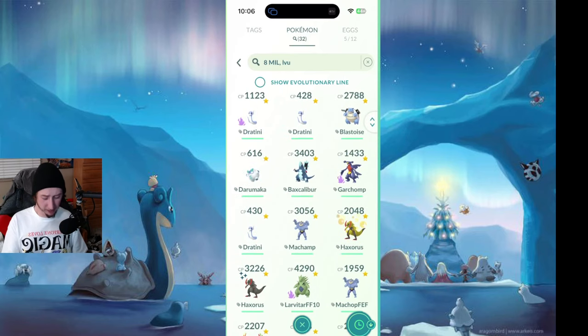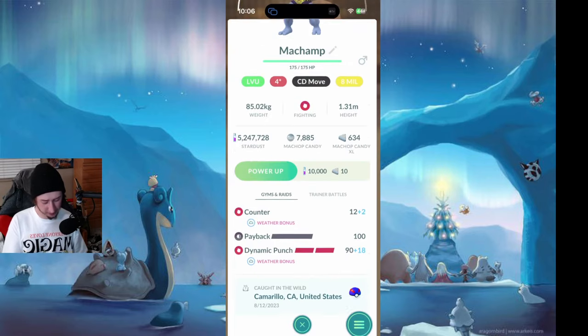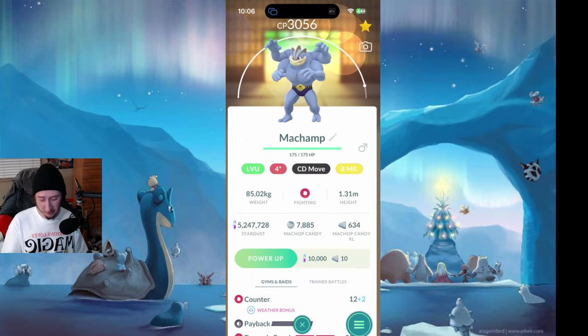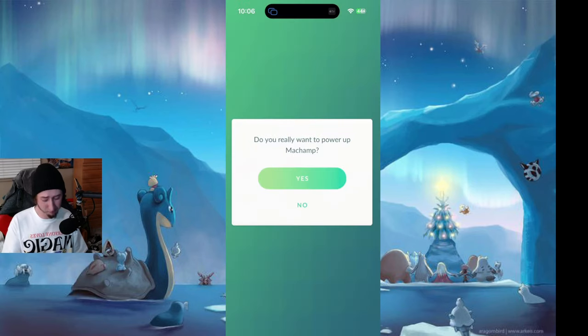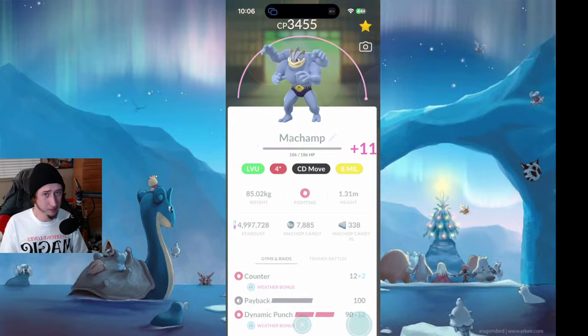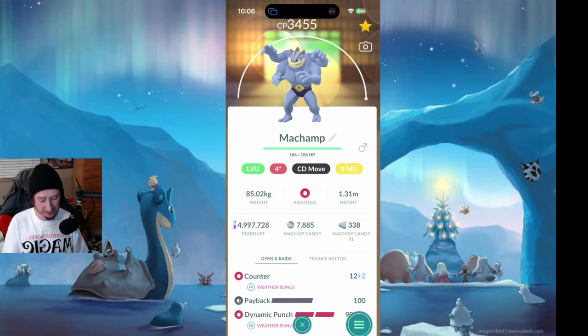Look at what I got left. This should be my Hundo Machamp. I got this in the wild — you can see it's got Payback, the exclusive move. I'm really excited to bring this to level 50 because this is my first level 50 fighting type. I know it's not the most meta in the game, but I'm excited to have a level 50 fighting type. I've needed one of these for such a long time, and having this on my team is gonna make such a difference.